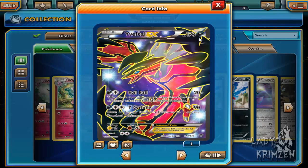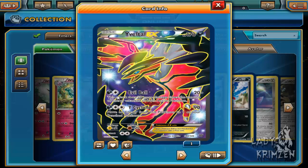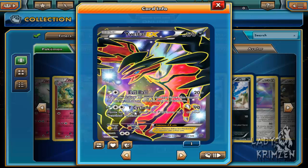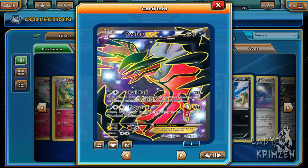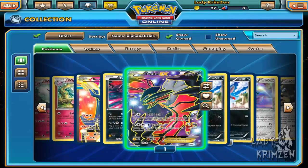Hibantle EX: 170 health, dark card. Its first move is Eagle Ball, which does 20 plus damage — requires one dark energy and one energy of any type. This attack does 20 more damage times the amount of energy attached to both active Pokemon, including Evantle and the defending Pokemon. Its other move is Y-Cyclone, which deals 90 damage and requires one dark energy and two energy of any type. Move an energy card from this Pokemon to one of your benched Pokemon.